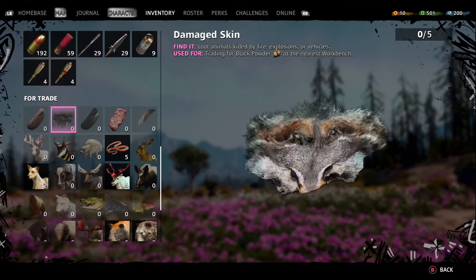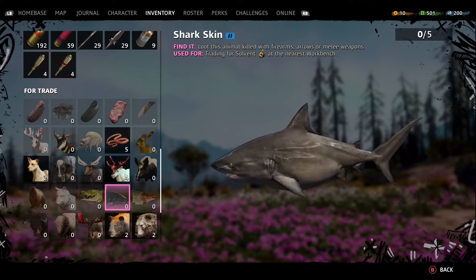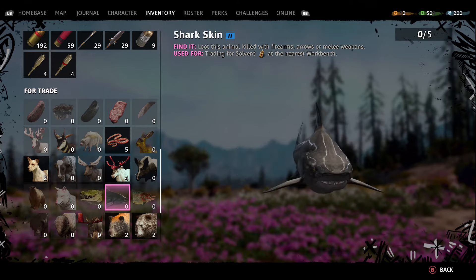Here it is — this is a shark. New Dawn is set in Montana, which is landlocked. So the question is: where exactly are we going to find a shark in New Dawn?